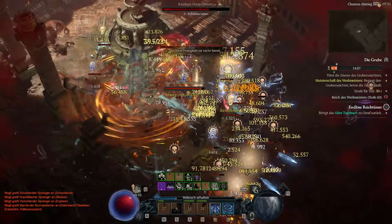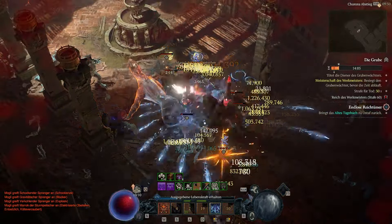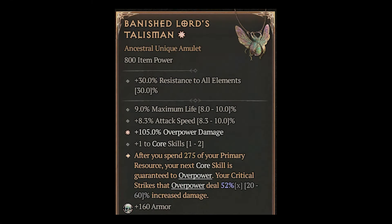Since we spend all our Vigor at once, I got the idea to test out the Banished Lord's Talisman — and the combo hits like a truck. In my opinion, it's almost a must-have amulet if you're using the rod. It overpowers so many hits; try it out yourself. And try to get your maximum Vigor to at least 143.